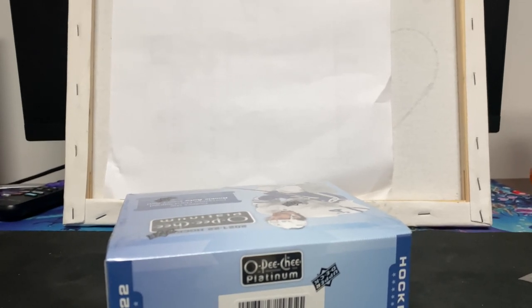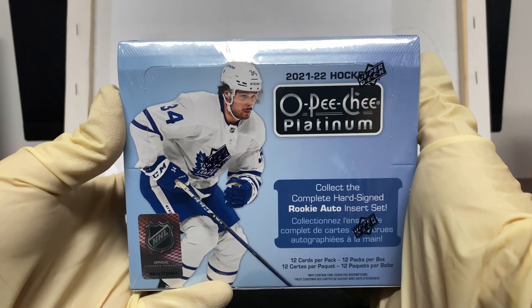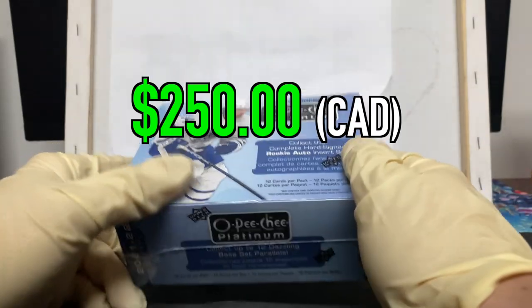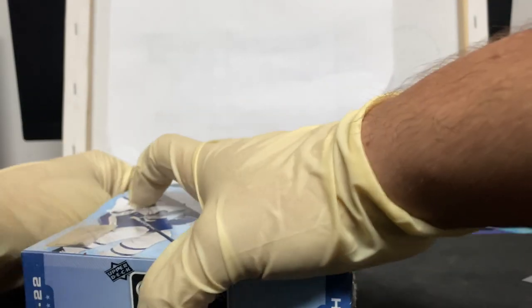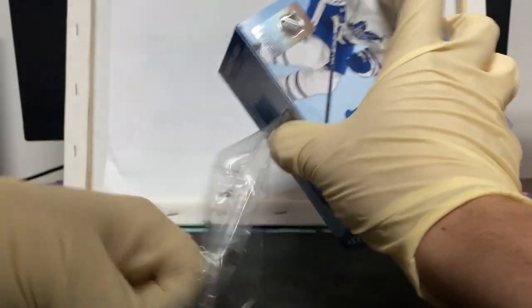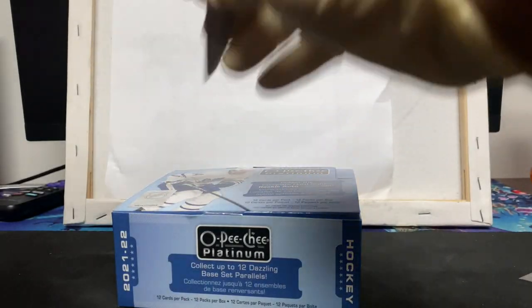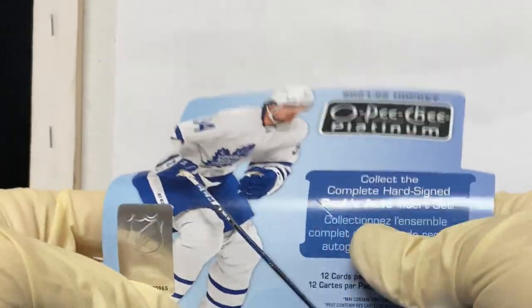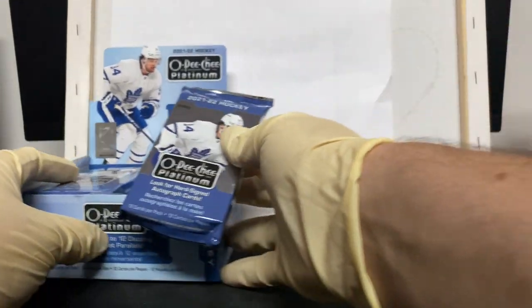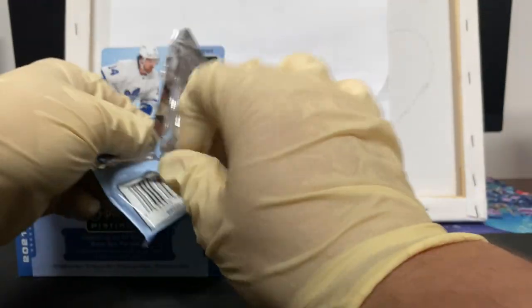Hello guys and welcome to a new video. I've been away for a while and haven't opened a lot of packs because the product is very expensive. OPG Platinum is one of my favorite products, so let's see what we get. Opening for our boy Caufield, who just signed a very nice contract — could be one of the better contracts in the league if he keeps this up. Unfortunately we have Matthews on the pack. We're gonna open the first pack — this is a new configuration, 12 cards a pack, 12 packs a box.